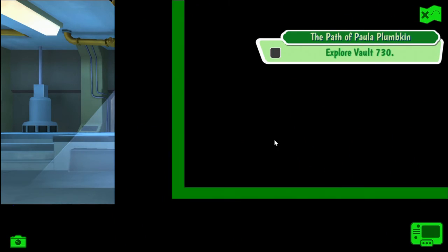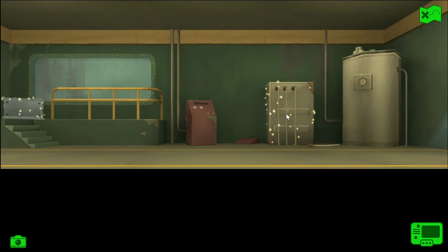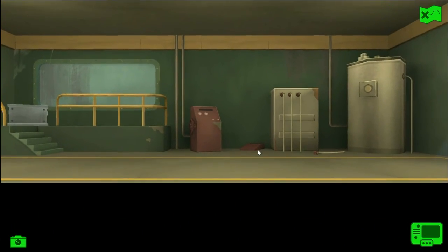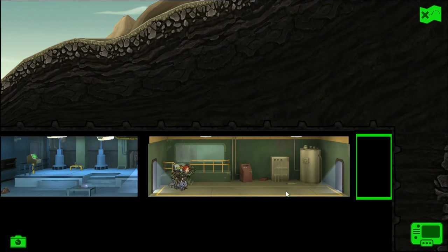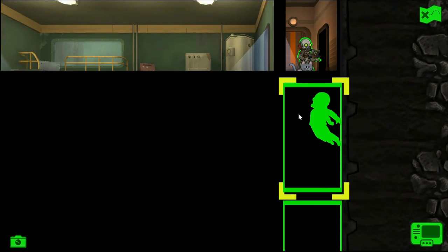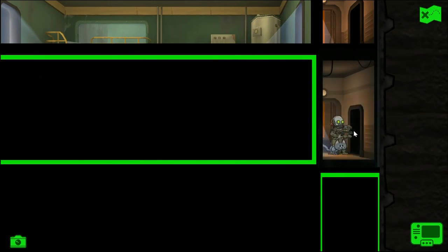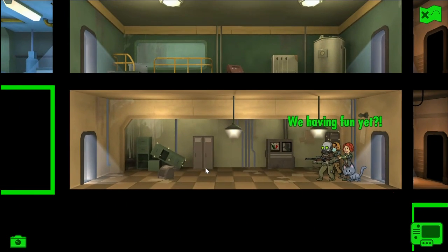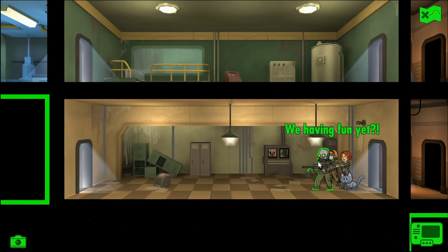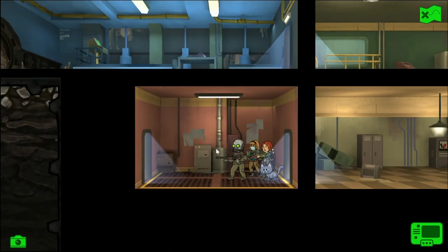Basically, we just pick our dwellers up and move them through the facility. You'll find like some treasures and stuff along the way. The elevators I don't necessarily enjoy too much. Let's see what was waiting for us. I expected to see a little more action, but this place is kind of big.